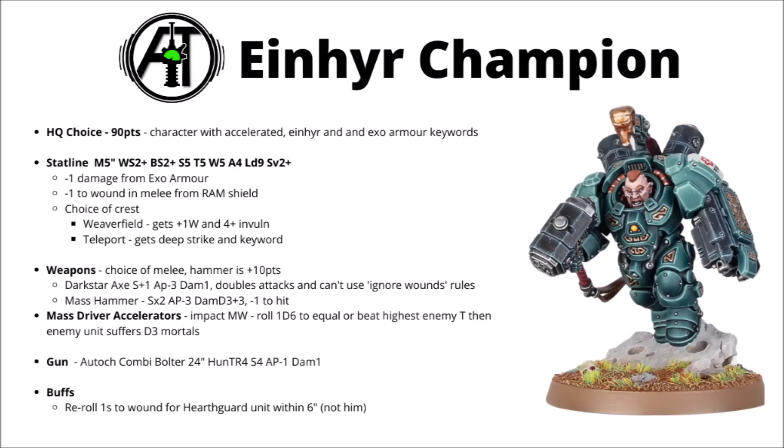Statline-wise, he's got a 5-inch movement, hits on 2s, strength and toughness 5, a big 5 wounds, 4 attacks, leadership 9, and a 2-plus save protected by Void Armor — basically Armor of Contempt. That's further reinforced by a minus-1 damage from Exo Armor, and a minus-1 to wound in melee from his Ram Shield, and it all adds up to him being particularly hard to remove in combat.